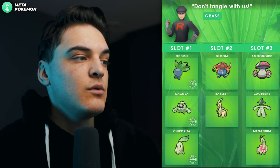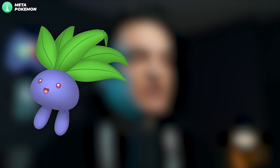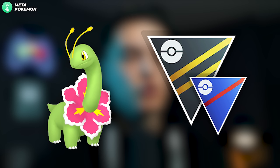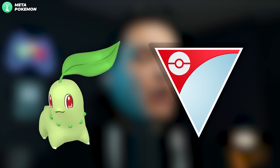The Grass grunt says 'Don't tangle with us.' You can get Shadow Oddish, Shadow Cacnea, and Shadow Chikorita. Shadow Oddish into Shadow Vileplume is not bad for some limited Great League metas. Shadow Chikorita into Shadow Meganium is a good Great League and Ultra League Pokémon. Shadow Chikorita itself is also not bad for the Little Cup.